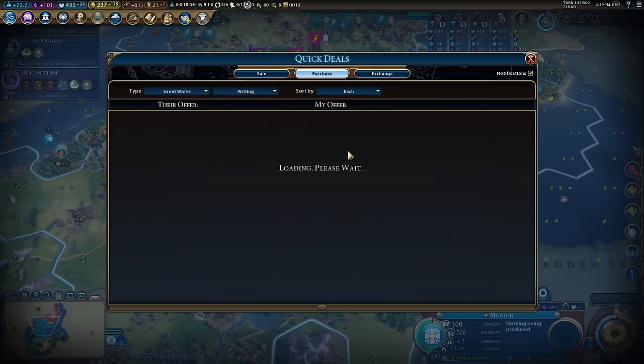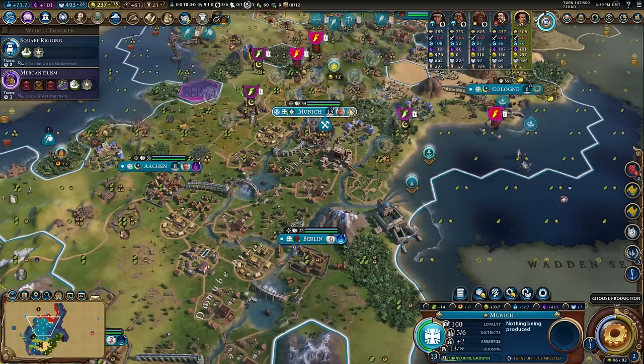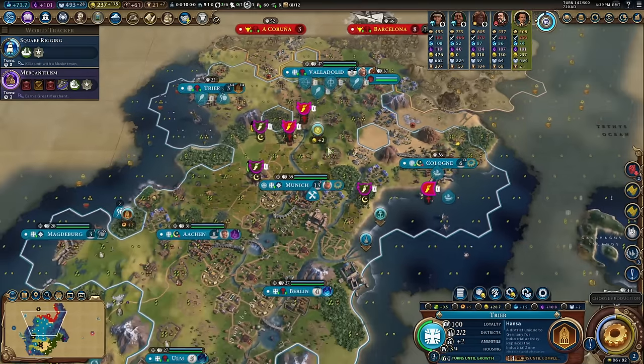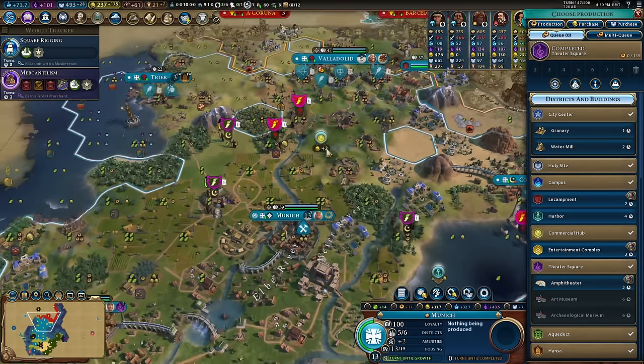I'll quickly check the market for cheap great works of writing — sometimes there are some. I can actually buy a great work of writing for almost the same price as a monument. I've still got a couple of monuments to build in a couple of cities; I'm trying to be a little better at it this game. It's not always possible to build everything but you can have a decent go.